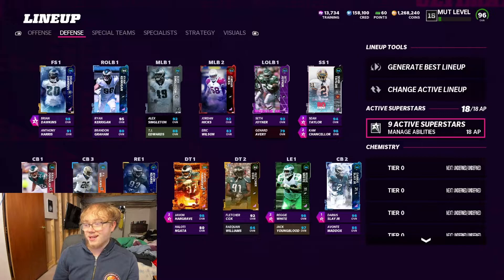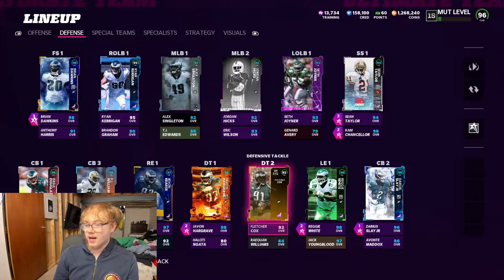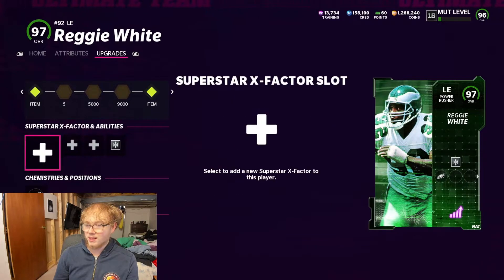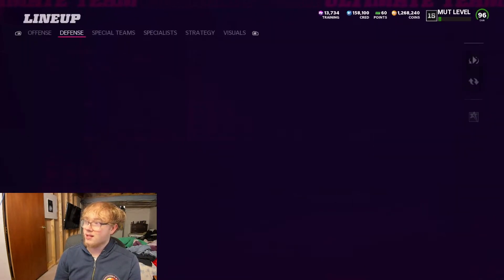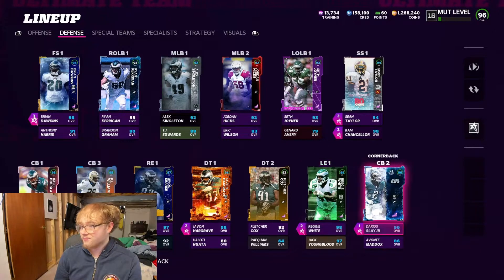For defense, they added 18 AP so we've got 18 AP now. Honestly I've only really added two abilities: I added Under Pressure on Javon Hargrave and Under Pressure on Reggie White — both my D-tackles. Under Pressure, if you don't know, basically causes inaccuracy when the defender is just near the quarterback. It can cause inaccurates and that's pretty big — you can win some games because of that. So I threw two of those on my D-tackles.